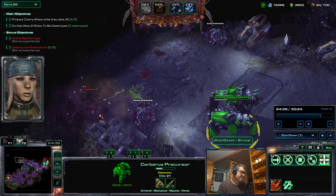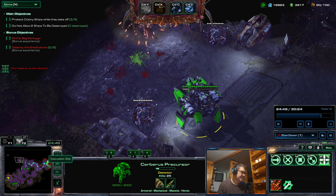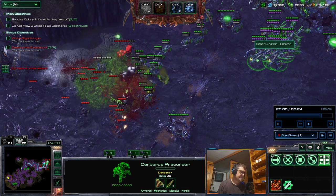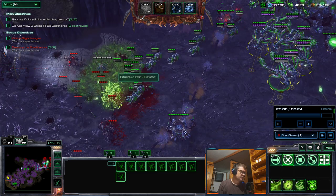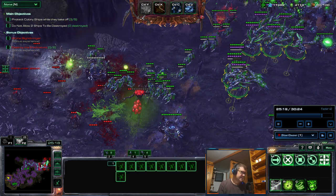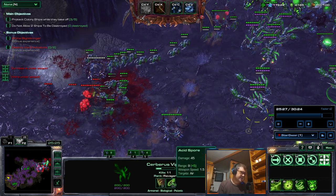Not to waste it. Locusts deal some damage and look at this - the vipers actually attack the ground units and they are pretty efficient. Look at the 14 range when they're fully biomassed.